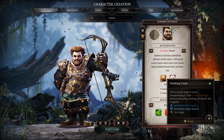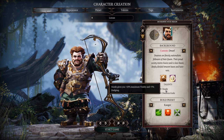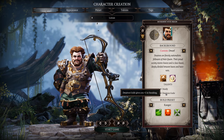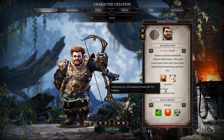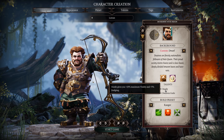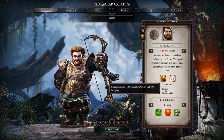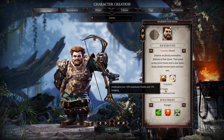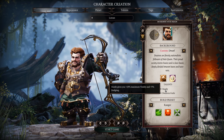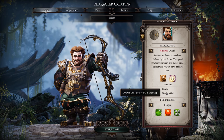Each race also has two default passive talents, and it's a good idea to read their descriptions. For example, the Dwarf's Sturdy talent gives 10% maximum vitality and +5% dodging. If you think about it, Dwarf is great for a warrior because of the tankiness, or for a dual-wielding rogue since rogues benefit from extra dodge chance. So read the racial talent descriptions to pick the best race that fits your intended class.